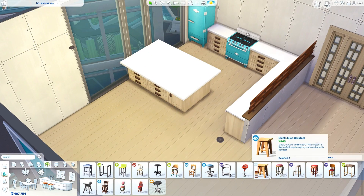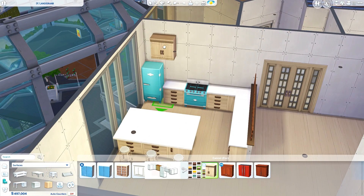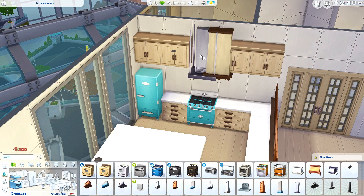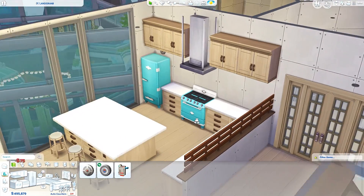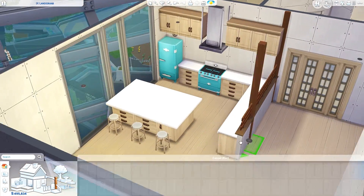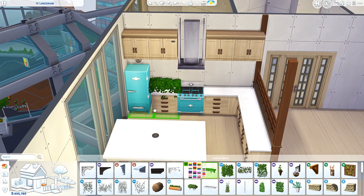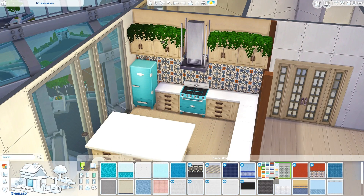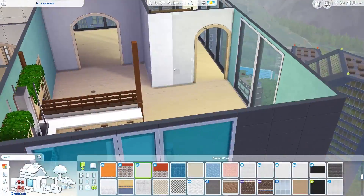I've been using a lot of stuff from Jungle Adventure Game Pack, and also Laundry Day — there's a lot of stuff from Laundry Day too. City Living as well, of course, because it's an apartment, and also some items from Seasons. I've also used a lot of stuff from the new free download update we got Thursday, which I was super excited about because it fits perfectly with the stuff from Jungle Adventure and just the whole vibe of this apartment.